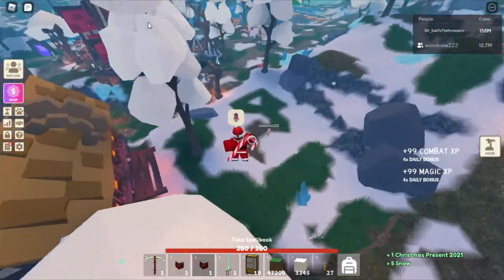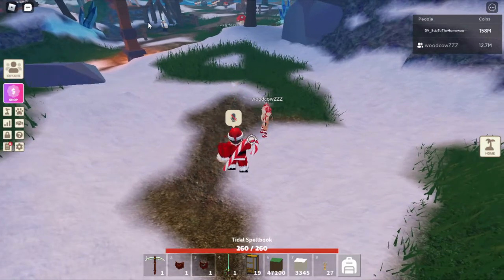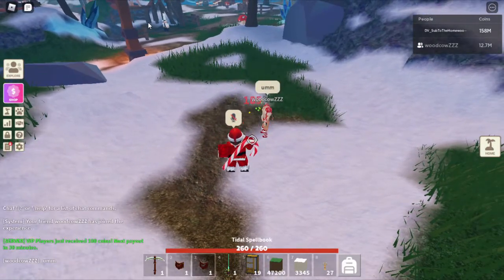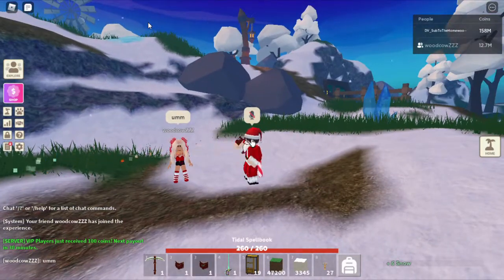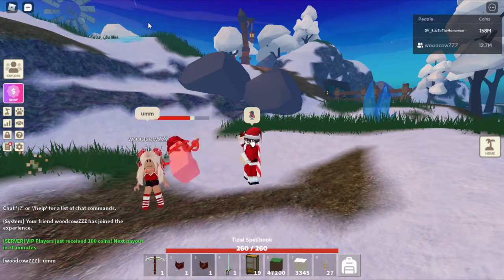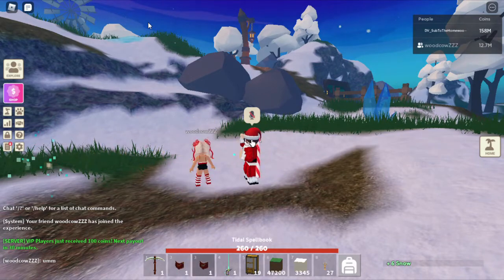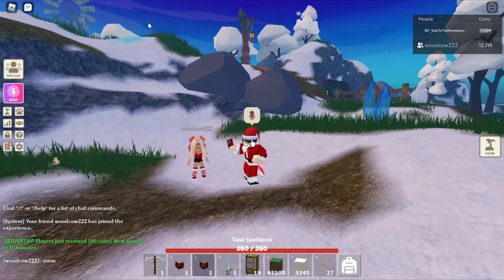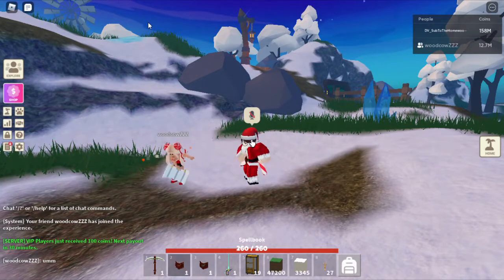I just got flung up — that was lag. I just stand here and it can never actually kill me. As you can see, I can just auto-farm this as much as I want. I AFK'd for about half an hour before and got around 16 presents. So basically every half hour you're looking at around 20 Christmas presents — that's basically a present every minute.